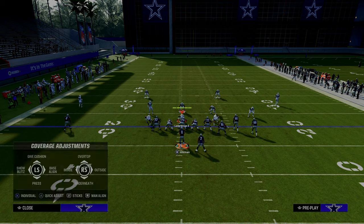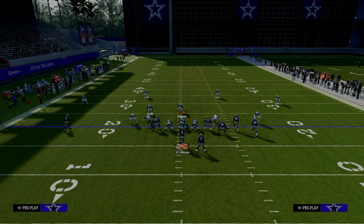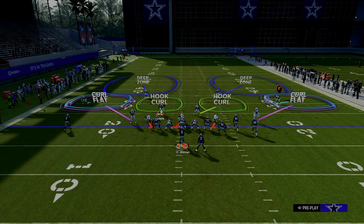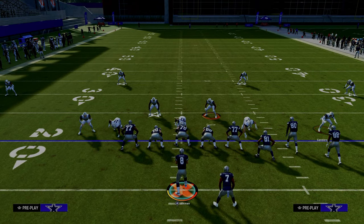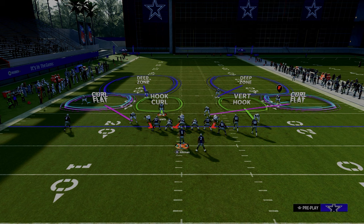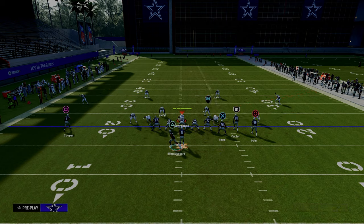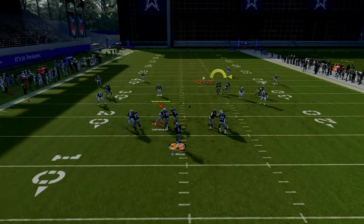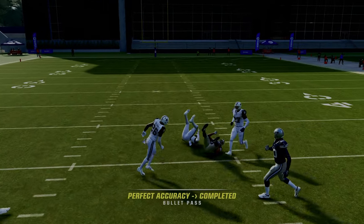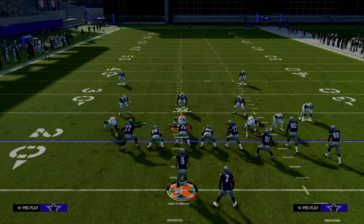Another thing that's underrated about this concept as it applies to double Mabel particularly is we actually have a really good way to attack the seams. It depends on where your opponent's user is going to be in their defense. A lot of times what you'll see is they might user that running back seam to the C route. So we're going to be able to throw the ball to the tight end right in the middle of the field against cover two coverage. They have to respect that, and they'll start to man up the tight end with the yellow zone, which then leaves them vulnerable to other things as well.